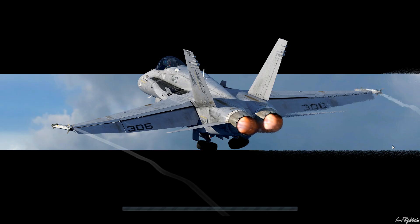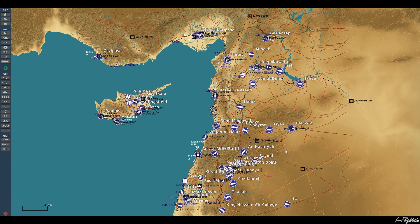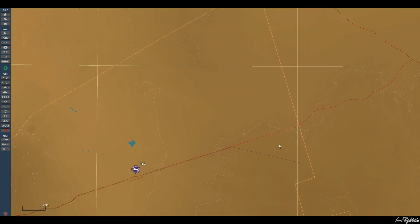Let's go ahead and jump into the mission editor. Here we are on the Syria map. What we're going to simulate today is a Jordanian Air Force F-16 at H-4, going out to intercept and kill an Iraqi MiG-21 that's going to come across the border. Why a MiG-21 against the F-16? Well, it's the only skin I've got for the Iraqi Air Force at the moment.